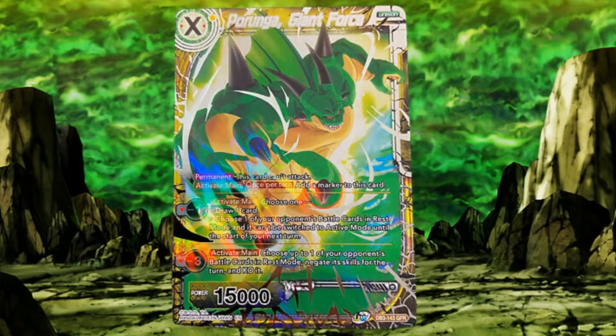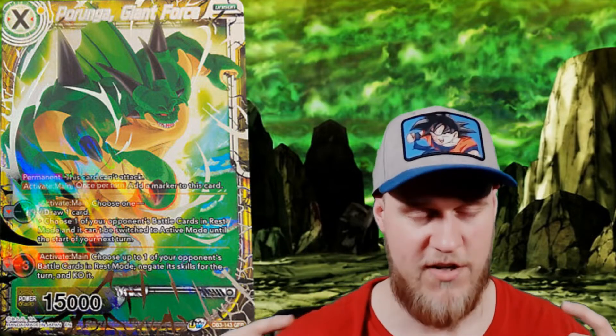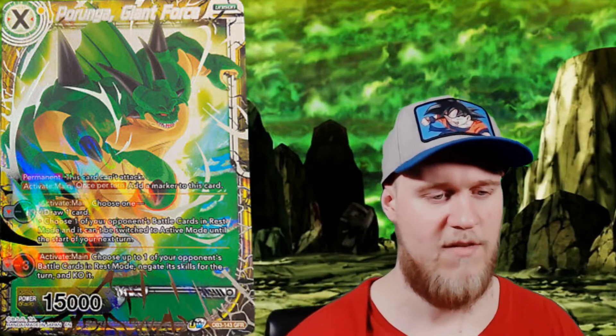Next up is Porunga Giant Force. This is part of the Giant Force rares, and the Porunga one stuck out the most to me. I feel like Porunga doesn't really get a lot of cards in the Dragon Ball Super card game. I just feel like he's bursting out of the Dragon Ball from being summoned, you got his big hand coming at you, plus the aura and energy coming off of him looks really cool. The gold stamp at the bottom looks really badass, and you can obviously tell they're on Planet Namek.